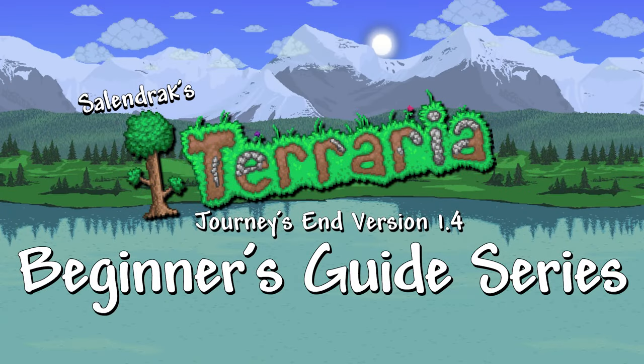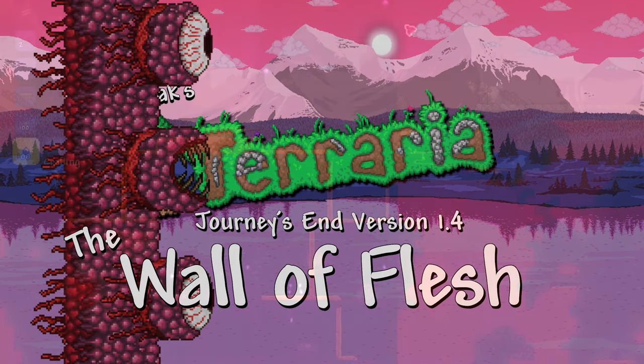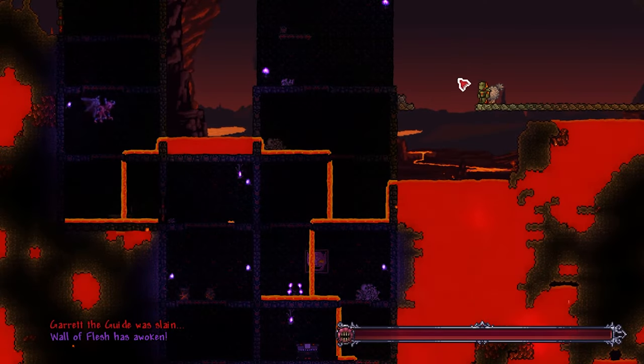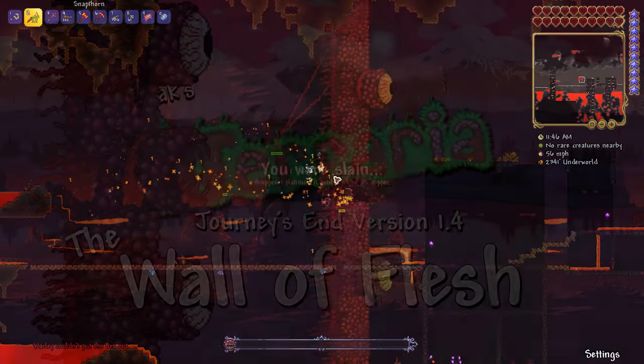Hey there, my name is Soundrack and welcome back to my Terraria version 1.4 Journey's End Beginner's Guide series. This episode is all about the boss of the underworld, the Wall of Flesh. And just like all my other boss guides, we'll go over spawning the boss, fight mechanics, and strategies for all classes and difficulty levels.